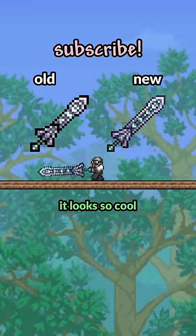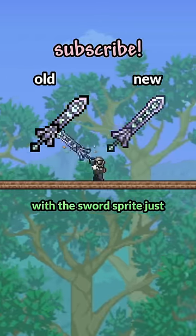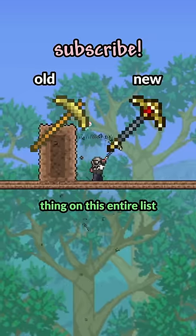Then we have the titanium sword. It honestly sucks that this is made with hard mode ores, because it looks so cool and had such a glow up from what it used to look like. It looks so much cleaner with the sword sprite just being bigger, so you can show more pixels in between.